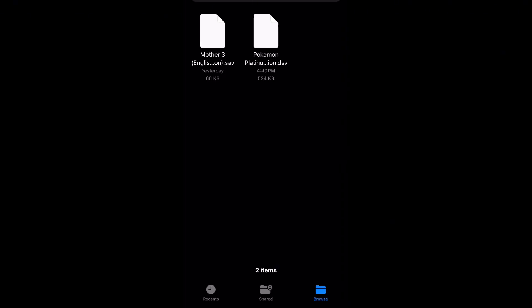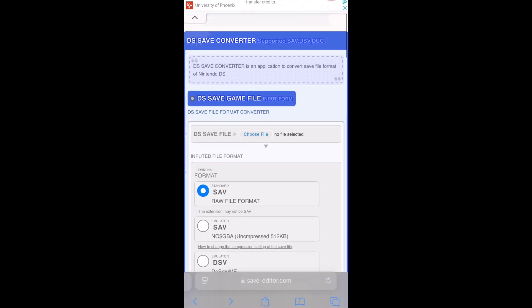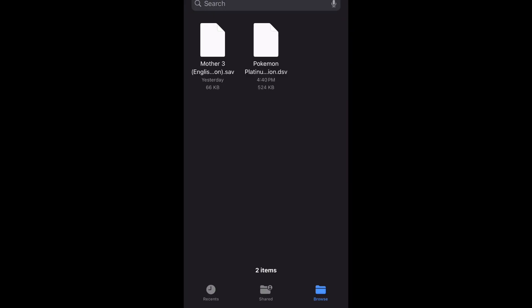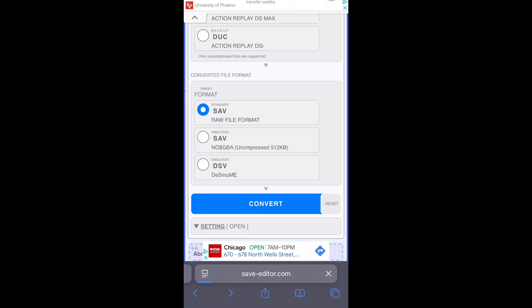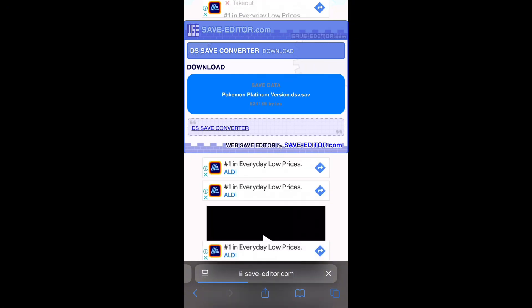So go to the link I have in the description — this is a website I found that will convert your saves. Go to 'Choose File,' select your DSV file, and it will ask which format you want to convert it to. I don't think there's a difference between the SAV and the no$GBA option because I've tried both and they both work fine. Just make sure it says one of those and hit the convert button. This website is really slow sometimes, but I promise it works.